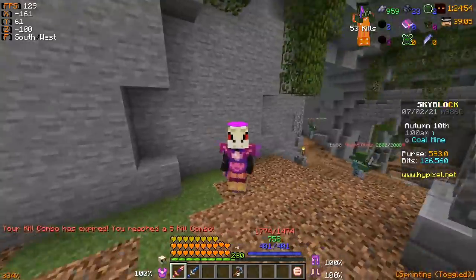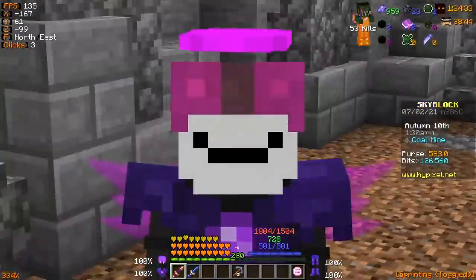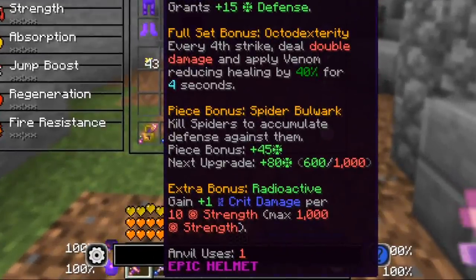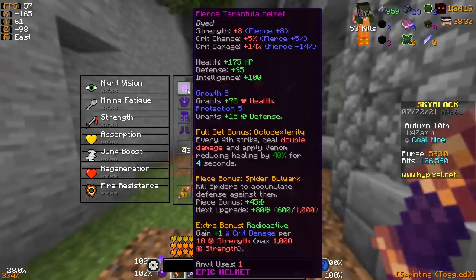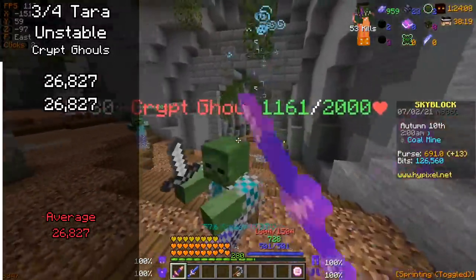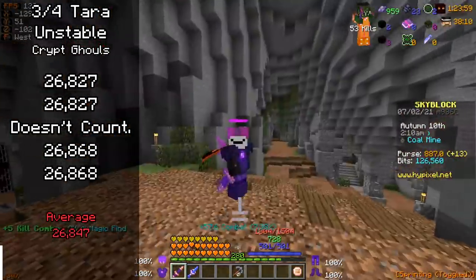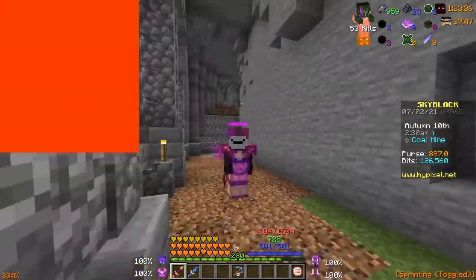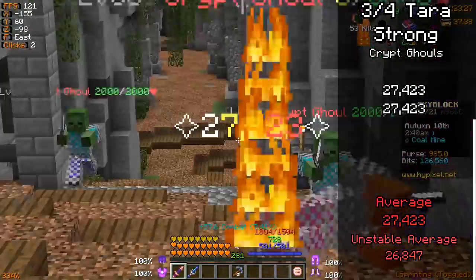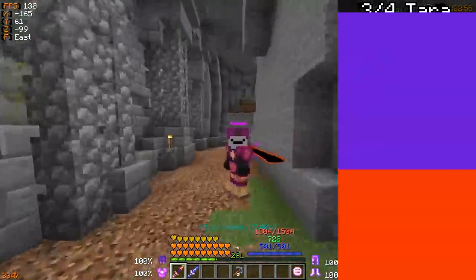Now swapping over to the Tarantula helmet in place of the full set bonus, this should up the damage slightly, as the Tara helmet gives extra crit damage per strength. With the Unstable set and Tarantula helmet, I'm hitting for about 26,000 damage consistently, with one hit landing around 30,000. Swapping to the Strong set with the Tarantula helmet, I'm doing 27,000 damage on most hits, with one landing around 28,000 — a very slight improvement over Unstable.